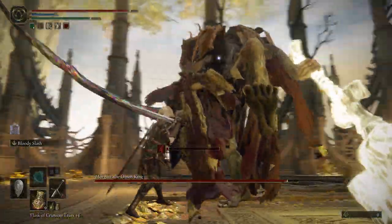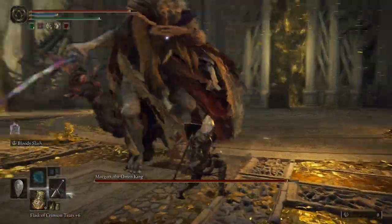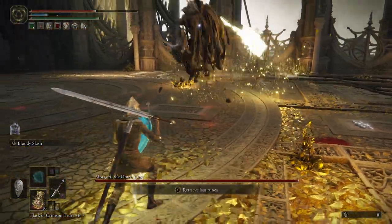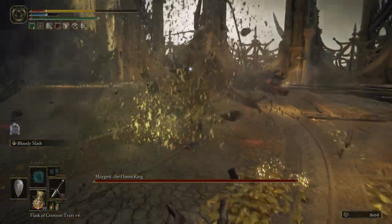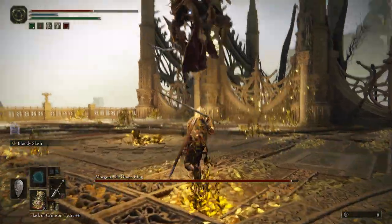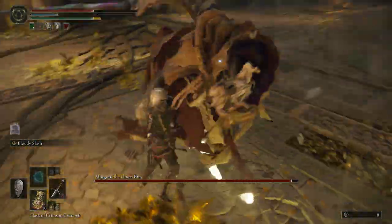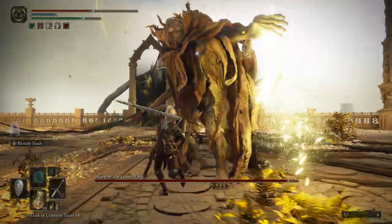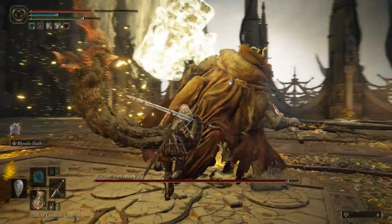There's one more attack with the hammer to look out for, but it's pretty easy to get the hang of. He actually used it the first time you fought him. It's when he jumps high into the air and tries to bring the hammer down on top of you. When he's in the air, roll toward him. He will land behind you, so spin around quickly and you can usually get in a couple of good hits before he turns around and starts attacking you again.